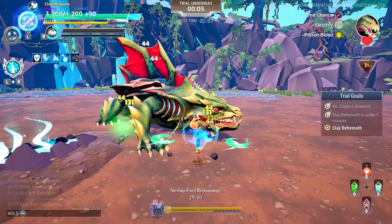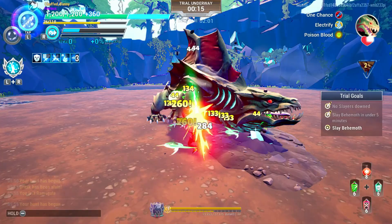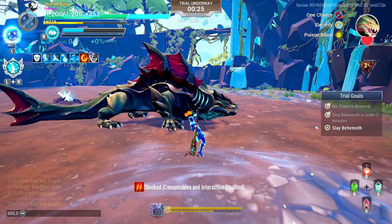Then dodge the swipe attack and the 180 degree swipe attack. Focus on the head and front legs if you can for part break and stagger damage. Dodge those run-over attacks. Don't forget to throw the ice lance for the invulnerability effect if it's available.